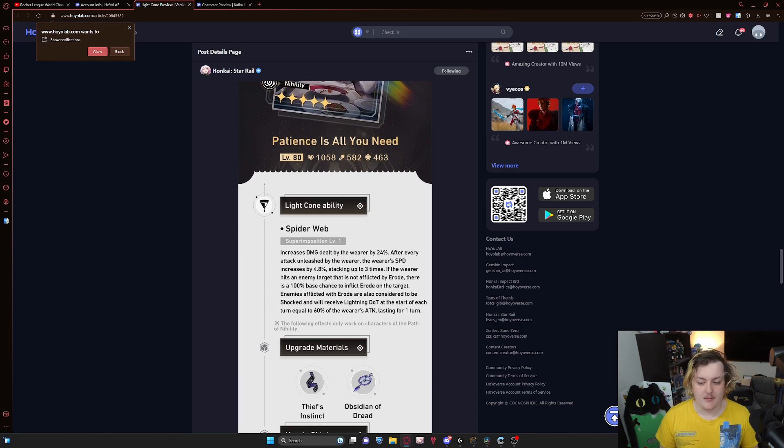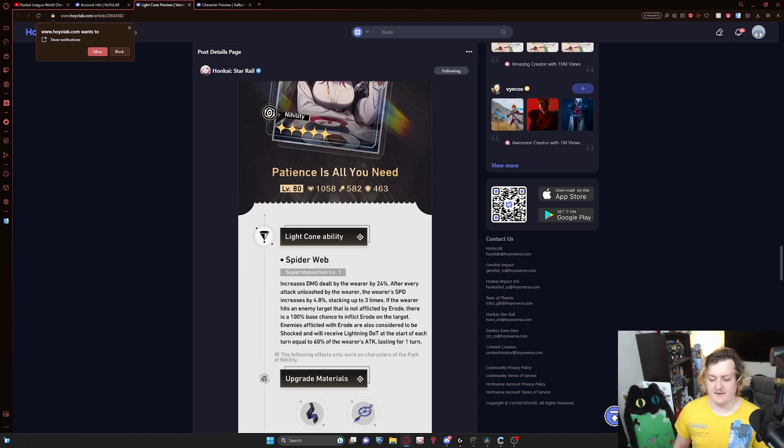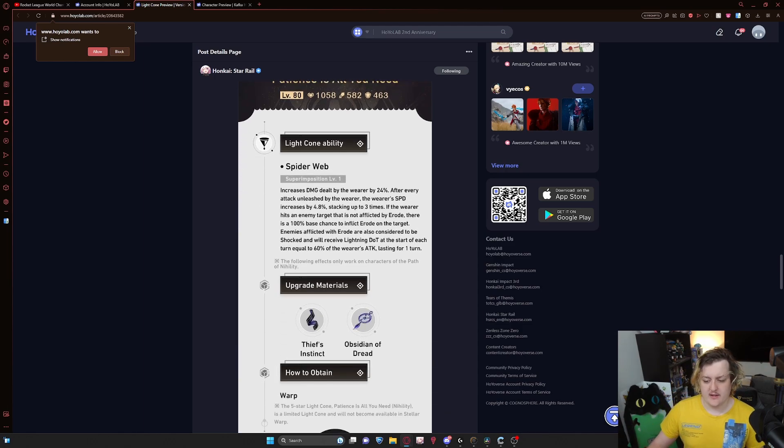'Patience is All You Need' increases damage dealt by the wearer by 24%. After an attack is unleashed, the wearer's speed is increased by 4.8%, stacking up to three times. If you hit an enemy that's not eroded, they'll become eroded — erosion is a lightning DOT at 60% of the user's attack. It can help with damage output and also tells us how she needs to be built: damage dealt is huge, speed is important, and the erode adds an extra DOT effect amplifying her damage.